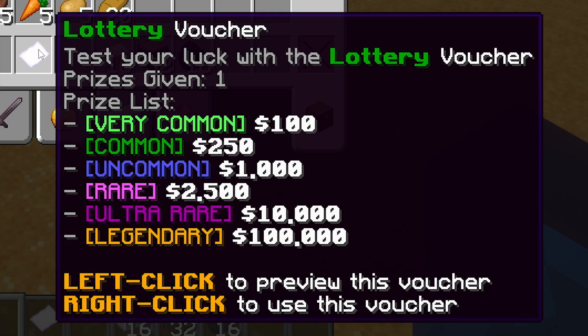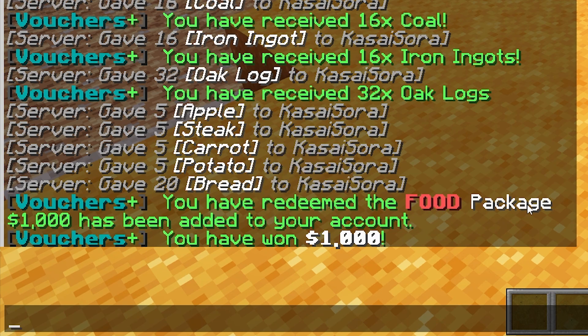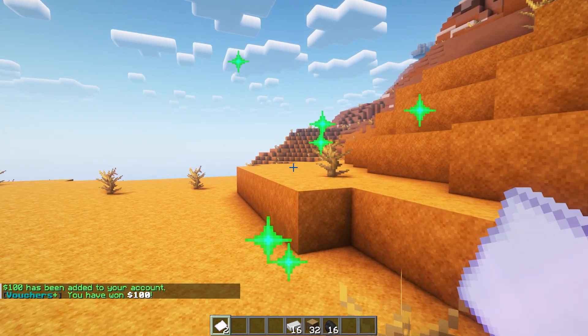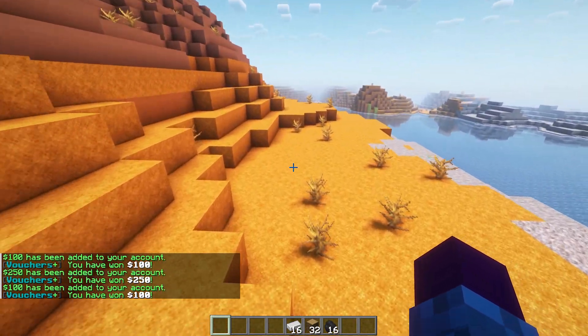Last but not least, the lottery voucher — you will get money ranging anywhere from 100 to 100,000. Let's right click. There we go: 1k has been added to your account. The amount you get is completely random. Getting a few more lottery tickets: this time I got 100, this time 250, and this time 100 again.